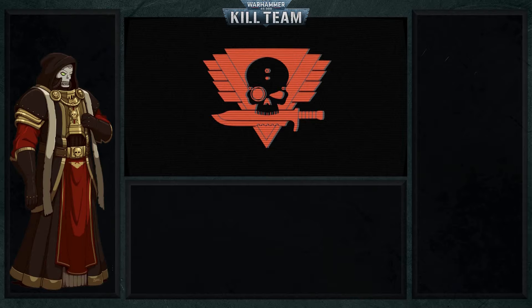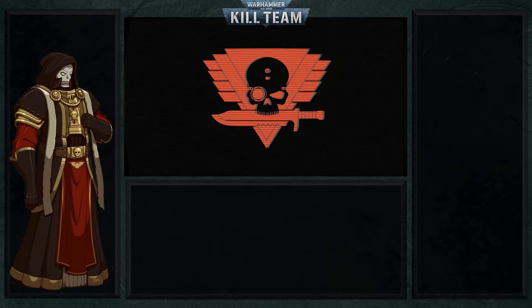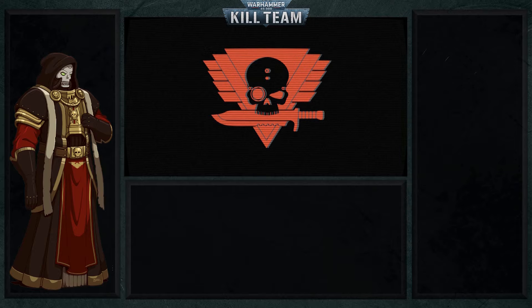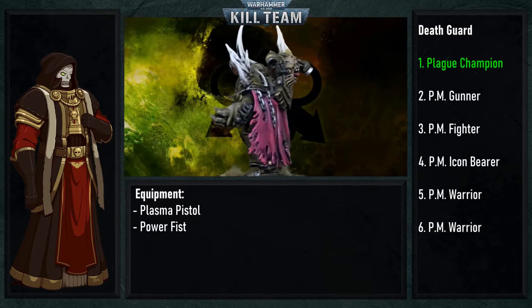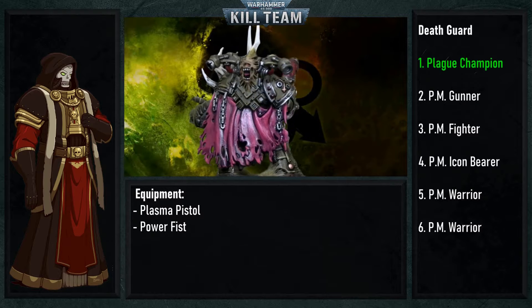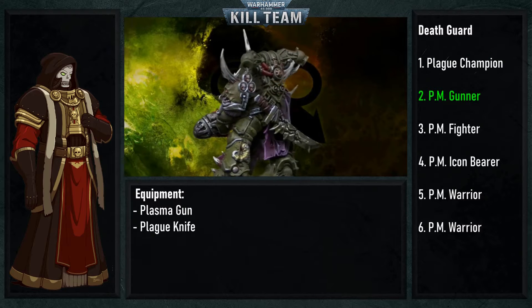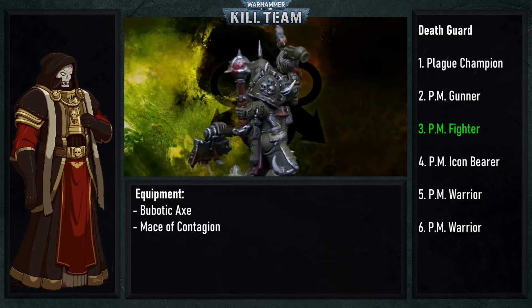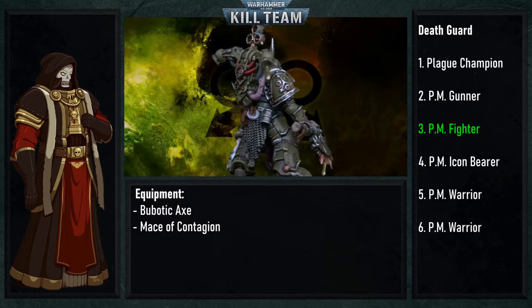Taking Death Guard against the Talons of the Emperor Kill Team is a bold choice, but we're not going to let a silly fact like that ruin a good time. In the two practice games before this battle, the Death Guard actually eked out both a draw and a very close loss. With that said, the Plague Champion has been given a Power Fist and Plasma Pistol for some heavy-hitting gear. An operative with a Plasma Gun has also been taken, which will need to be supercharged a lot to make a dent in the Custodes' armor. For the third Specialist, a Fighter has been taken — he'll mainly be an objective bearer this game.